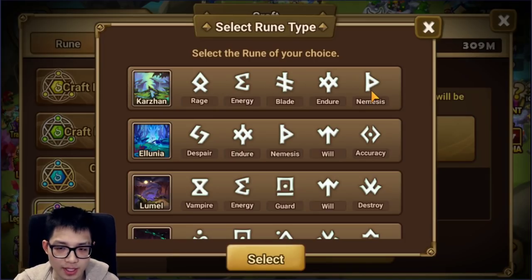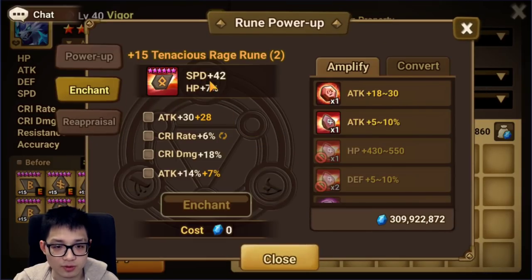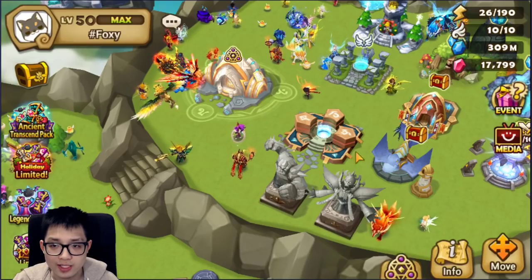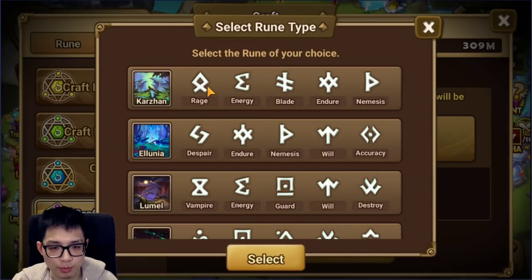For Carzan, the only rune you really want is rage-blade. Nemesis is nice but not what you're looking for here. Why should you farm Carzan? For those who really love arena, you can make a super fat Lution with zero speed, tons of rage and damage stats, because rage-blade sets are so efficient. You can also make a speed Lution - for example rage slot two speed - and you can make a plus 100, 120, or 130 speed Lution. I know MasterYou does this with a rage-blade Lution using his Carzan stats.